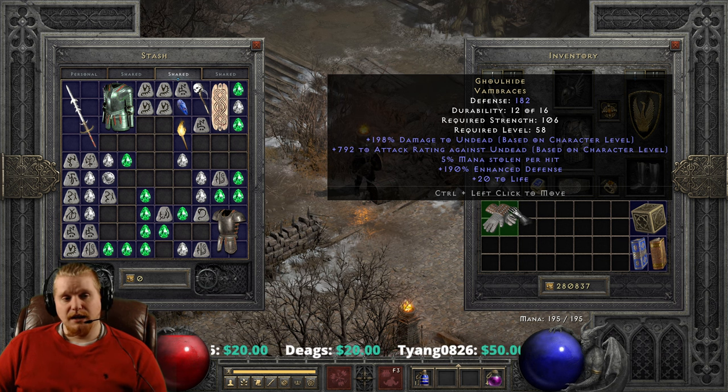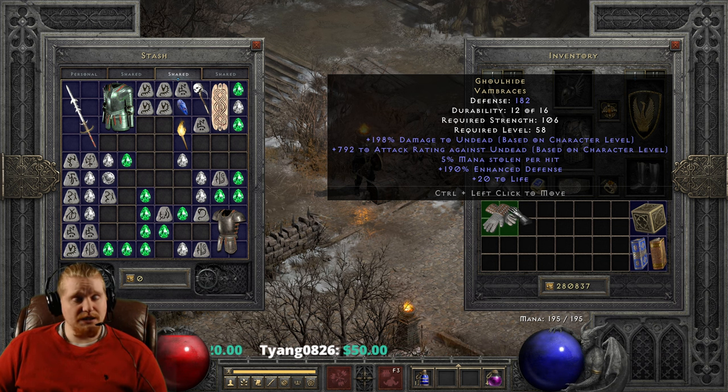If you don't know anything about Sanctuary, it's a paladin aura that supposedly increases your damage versus undead, but it actually reduces their physical resistance, which makes the damage you deal to them so much better.